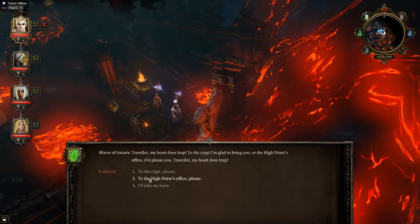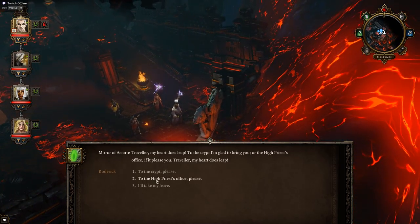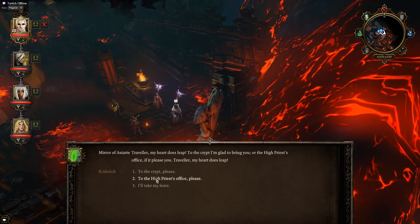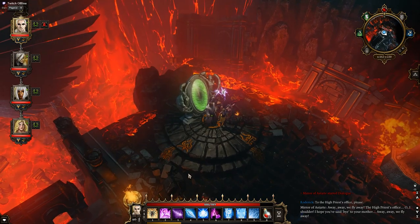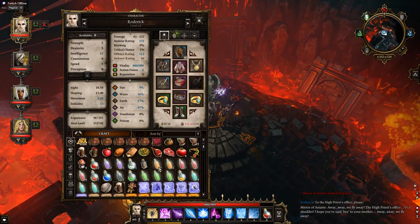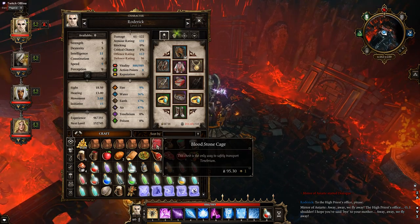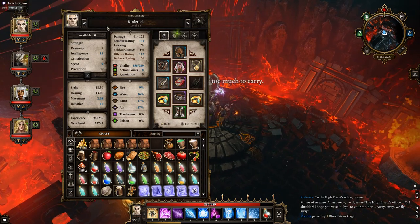She's encumbered. To the crypt — I'm glad to bring you, or the high priest's office if it please you, traveller. My heart does leap! High priest's office please — away, away, away we'll fly! I need to send some of this to Bear Daughter. She has too much to carry now — great.